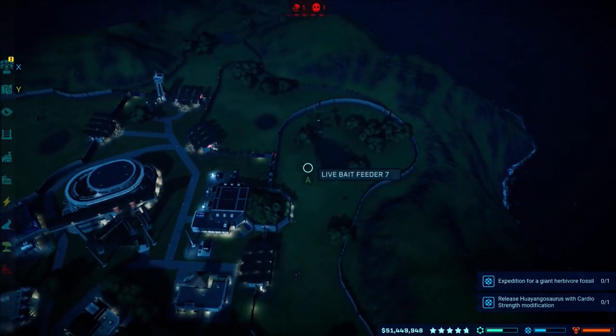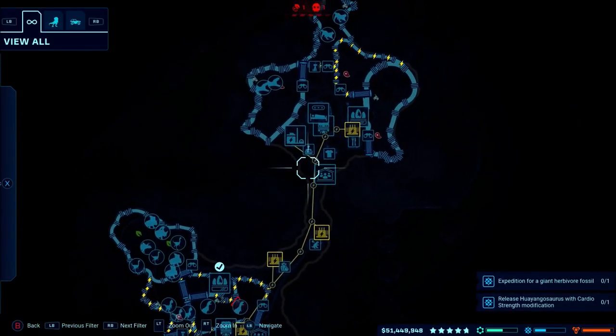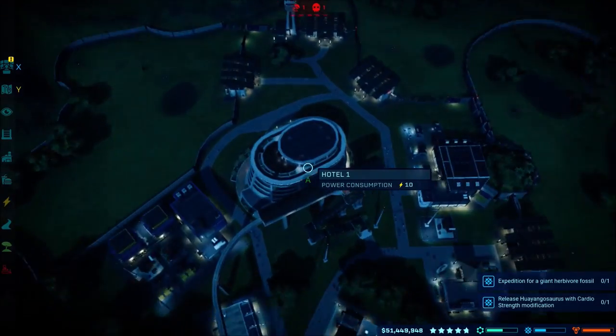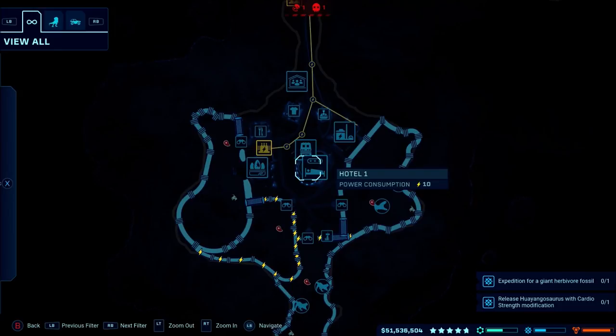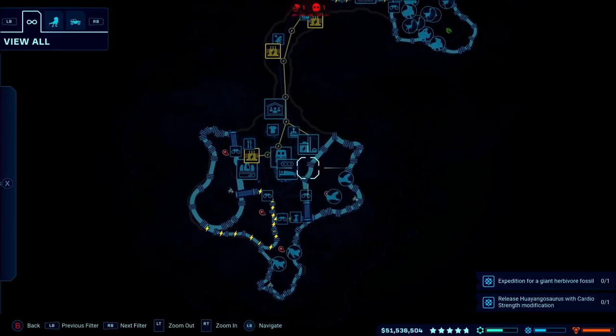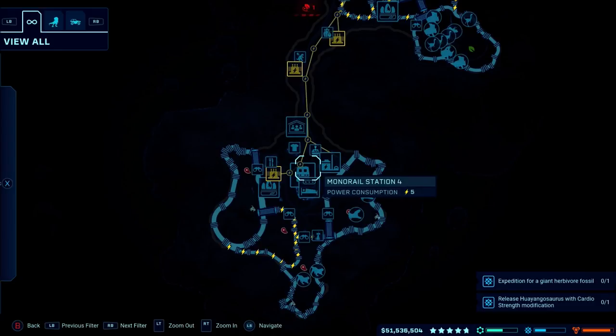So I bred my T-Rex, put my Baryonyx in, and then let the money go up and up and then I put a hotel. When I put the hotel, that increased my facility rating and it also increased my guest count. Having an increased guest count actually made the park jump from three stars to four stars really quickly.